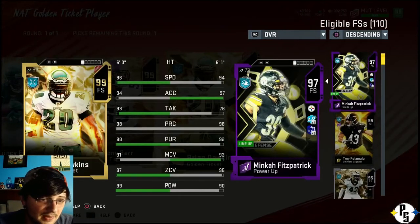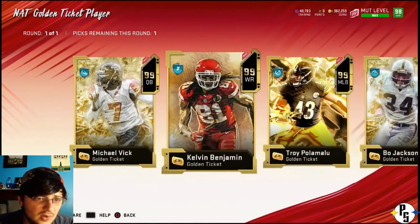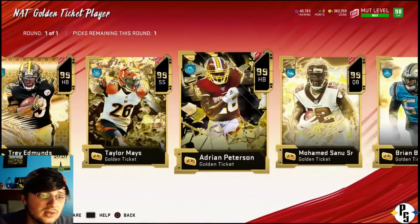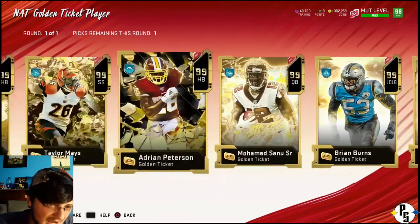Free safety recap - he's got the hit power, he's got the zone, he's only two shy of Minka's man, six more pursuit, same play recognition, a lot more tackle, more acceleration towards Minka, and more speed towards Brian Dawkins. So any of these guys would pretty much be an improvement - if not an improvement overall, then an improvement stat-wise.